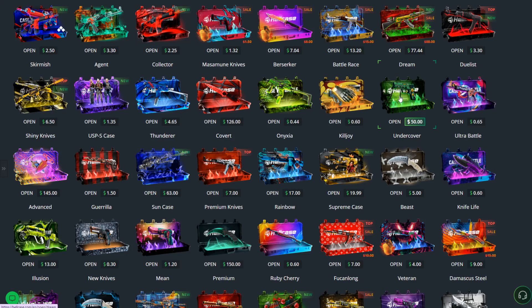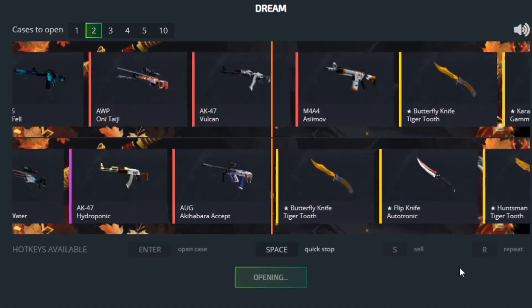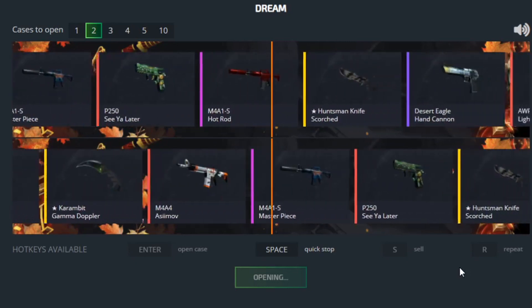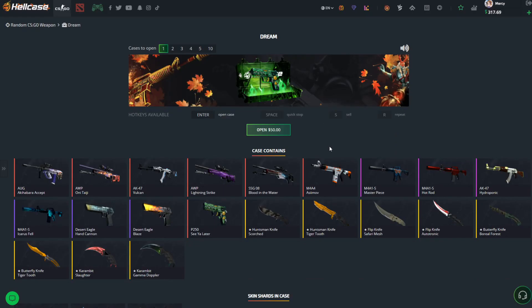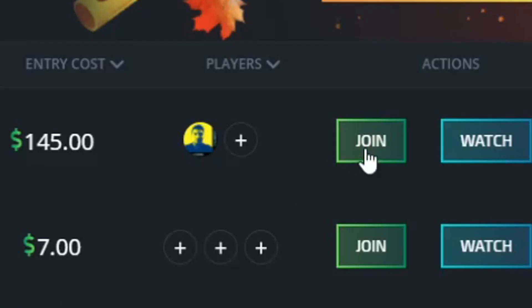Right, there's this one here - it's $50 and it's called Dream. I'm going to open two straight up - $100 spent. We got Ogaki Harbour. We lost money in the end - wait, no we didn't. It's $50 back, so I'm still in profit. What is going on? I'm never in profit. Right, we're going to go to case battles and see what's happening.